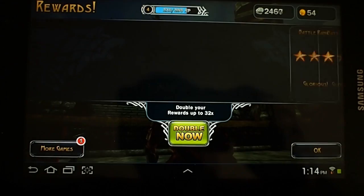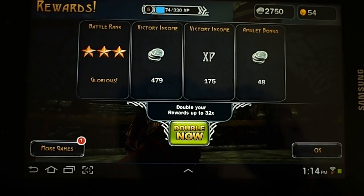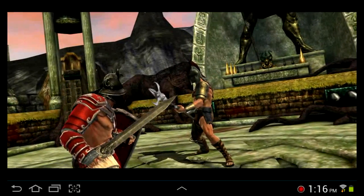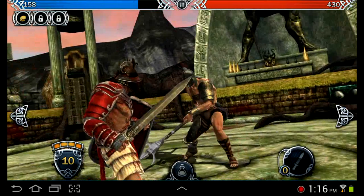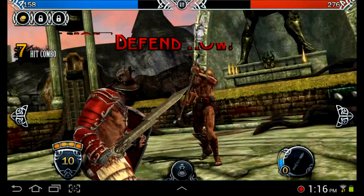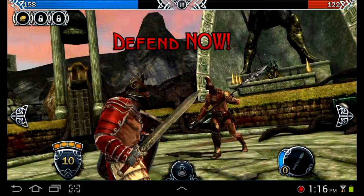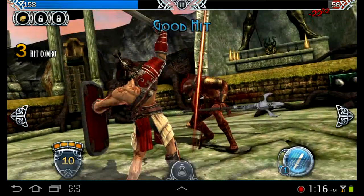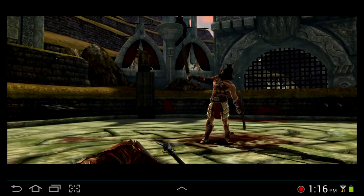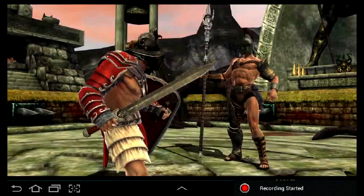The controls and gameplay haven't been touched, just slightly refined, so it's a little bit more comfortable and a little bit more action-packed to play. The storyline — the previous game didn't have much of a storyline, I think it didn't have any at all — well, this one has a storyline, and it's all laid out in a comic book style, so everything looks very artistically drawn out. And last is the optimizations done for the ARM Mali GPU, which look very good. I'll show you how it looks on my Galaxy Tab 7.0 Plus.